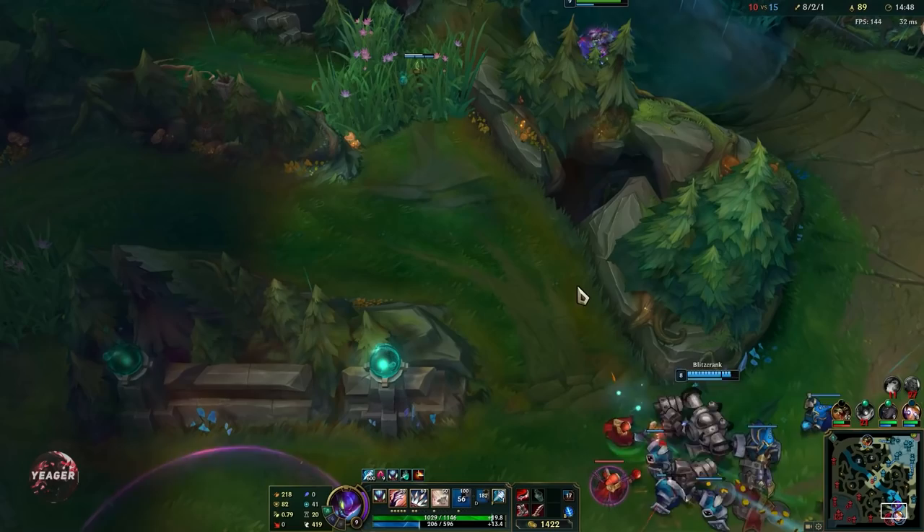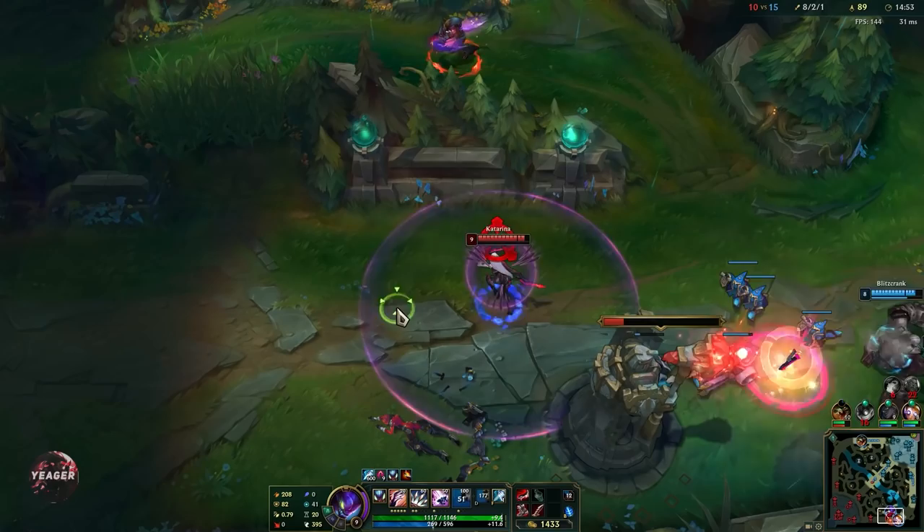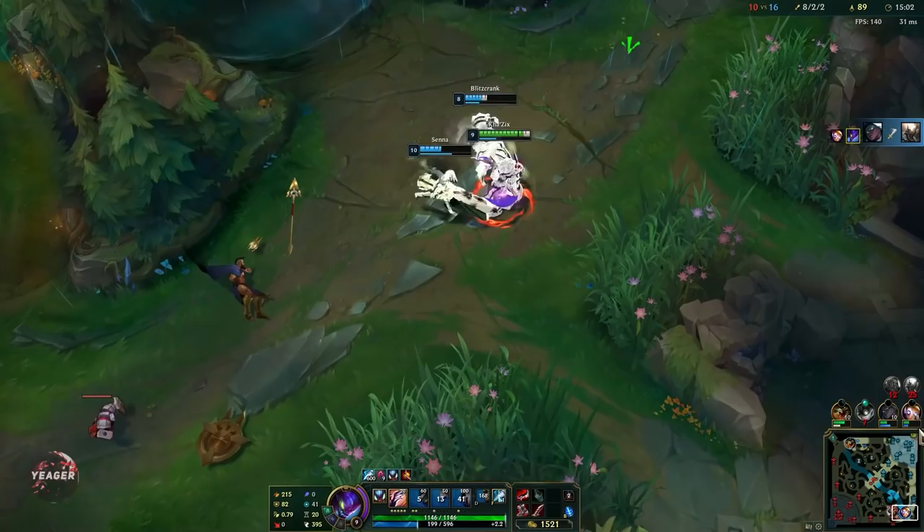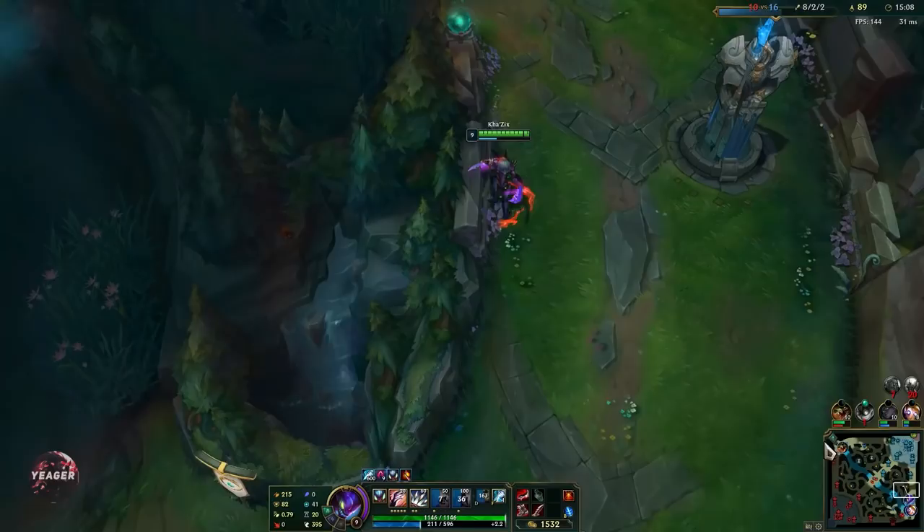We can look for another dive here — we don't know how many people are coming. There's a Pantheon coming in. We have to get a kill — we got Pantheon. That's good because if Katarina had gotten a reset right there we would have all died. Really important that we did not give away a kill here. Now we can go back to farming.